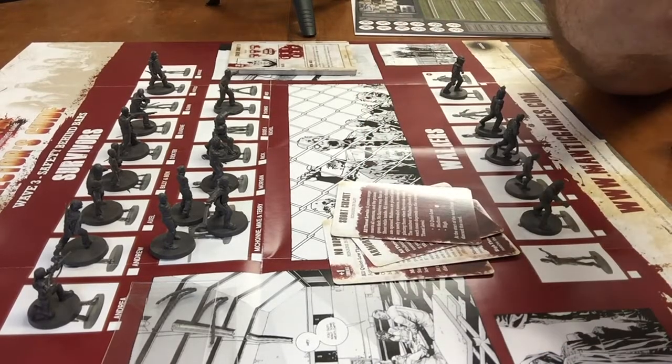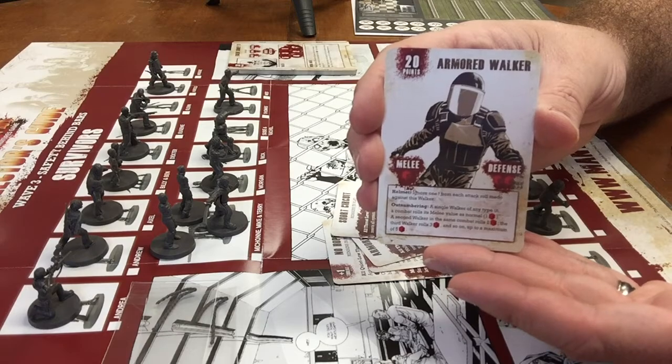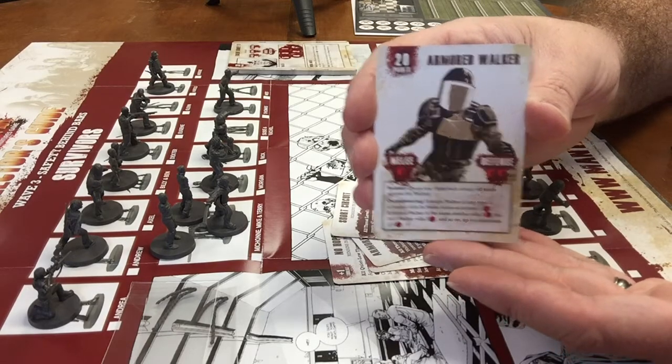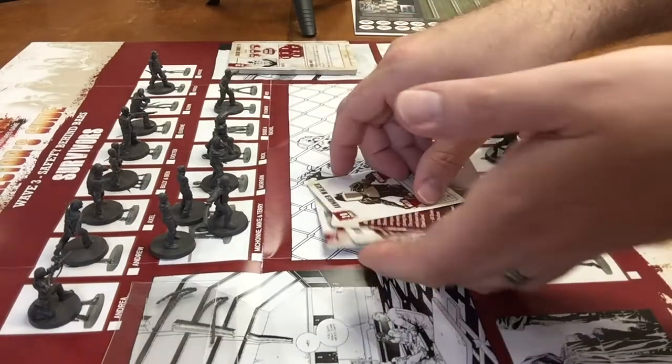Two melee defense dice. Helmet ignores one headshot from each attack roll. Outnumbering a single walker of this type in combat rolls melee value as normal; the second in the same combat rolls two; the third rolls three, and so on up to a maximum of five dice. Yeah, that can get pretty crazy right off the bat.